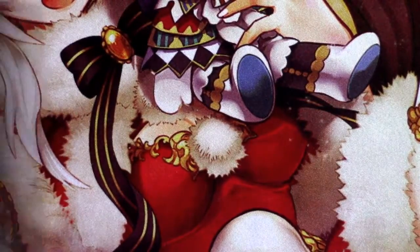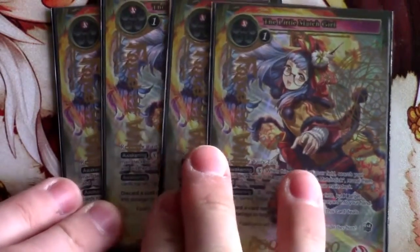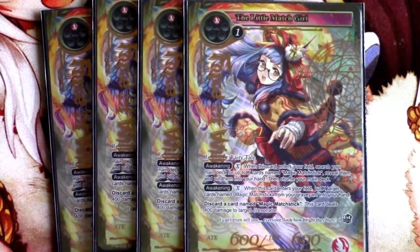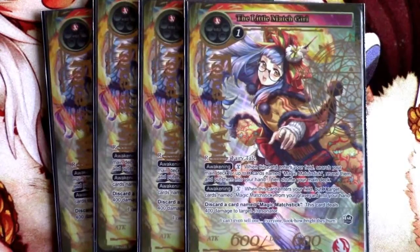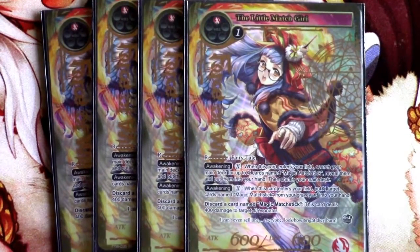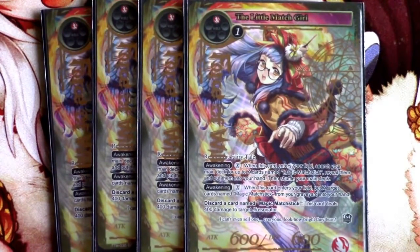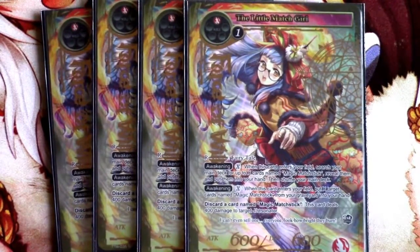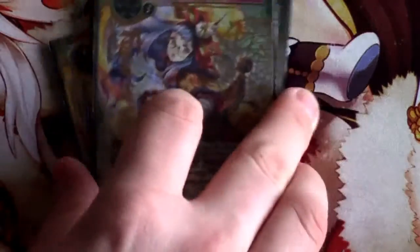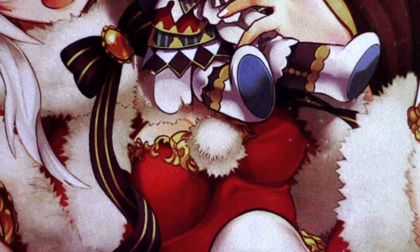Going on to the Little Match Girl herself — the true MVP of this deck. This card is absolutely insane. I was excited about it but didn't fully know how good it was until testing, and when you're hitting three or four Magic Matchsticks out of your deck and wreaking havoc on your opponent's board, it feels great. Even more so post-Reflect nerf — it gets even more value and is more powerful in the meta. The one deck this deck doesn't want to see is a Vlad deck with addition removal in the main, which I'll get into in a bit.